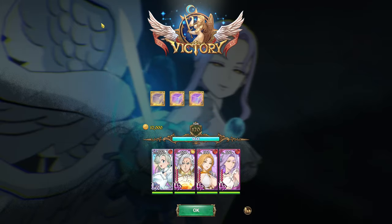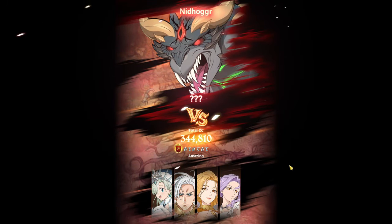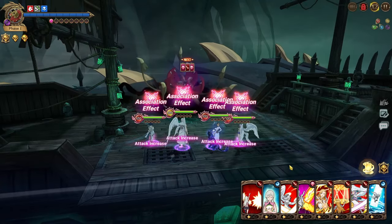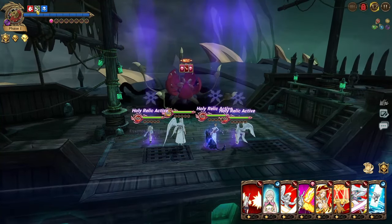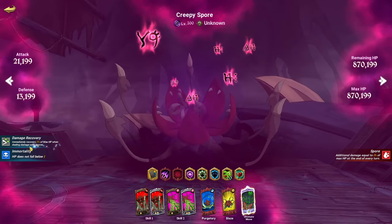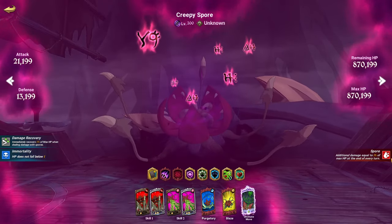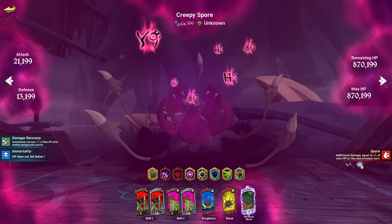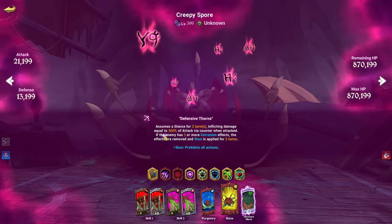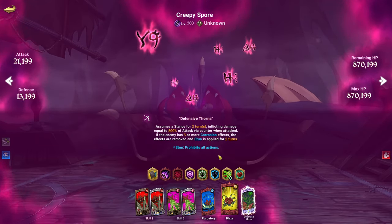That's Floor 1. The key: don't kill him on turn one instantly — make sure you're full HP going into the next phase, stall a turn, get the kill with Elizabeth while shredding the gauge to zero. Hopping into Floor 2: similar to Floor 1 Phase 1 but with changes. He now has a blue immortality buff, a damage recovery effect that restores 2% of max HP when dealing damage with spores, and a spore debuff that deals additional damage equal to 1% of max HP at the end of every turn.